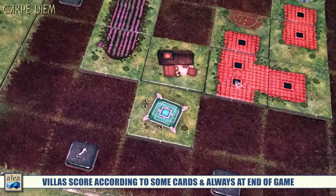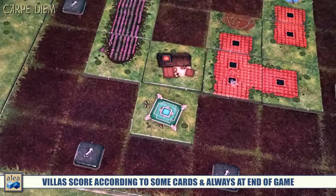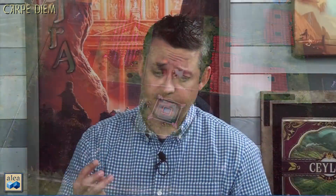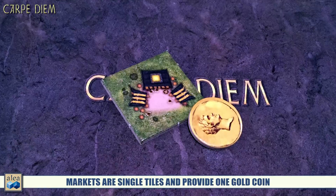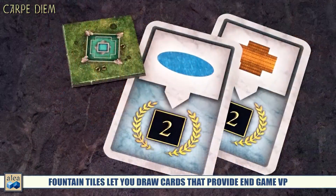Villas don't give you much during the game, but they can be scored by some scoring cards and are scored at the end of the game based on how many chimneys are in a completed villa — adding fairly significant end-game points. There are also three single-tile structures: bread factories, which give you one bread and have grass all around so they can be placed almost anywhere; market stalls, which give you a single coin; and fountains, which let you draw two cards from the fountain deck and keep one.